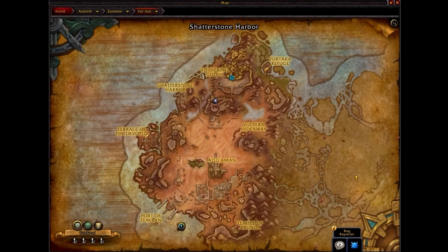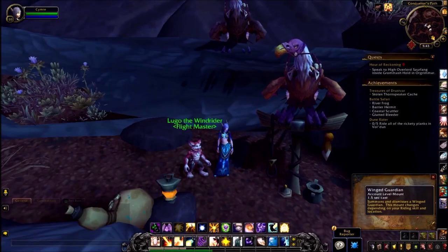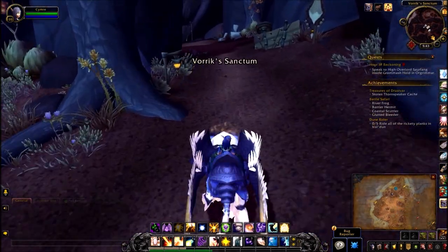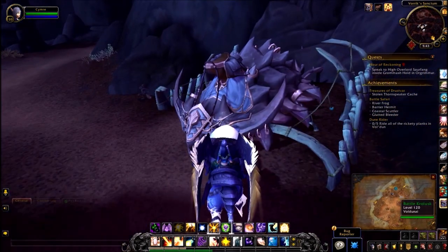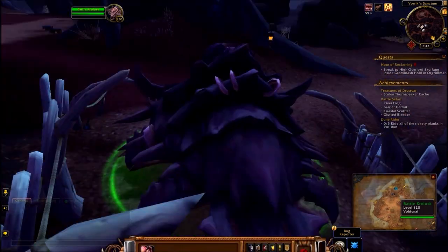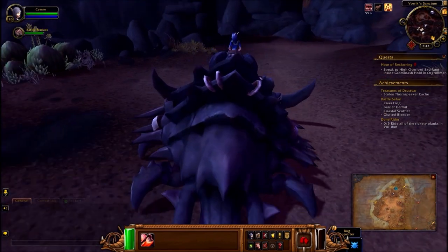Currently I'm standing at Vorik's Sanctum and we'll be heading a little bit north. The other four are reasonably close together, which is why I'm working on this one first. Once you arrive at your destination, all you have to do is ride on over here. Once you've done a little bit of questing in the area you'll have access to this battle Crowlusk, and I'll be using this to ride to the first destination.